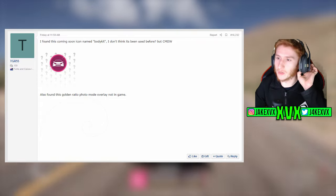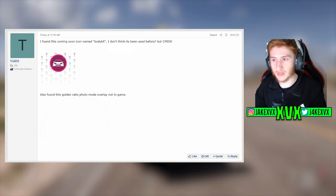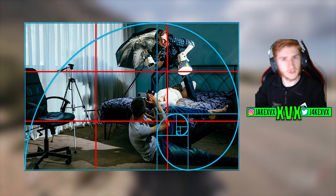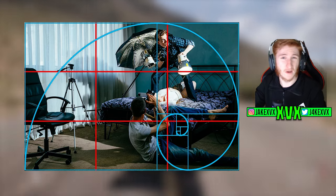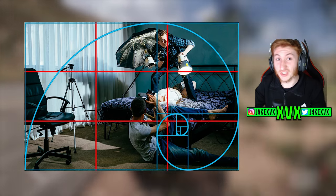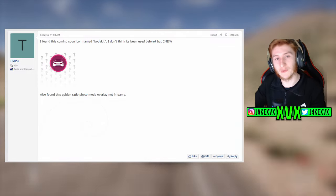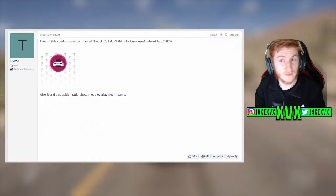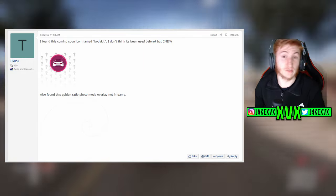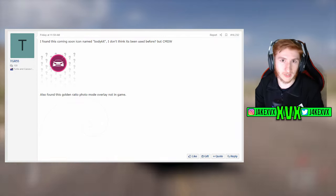Another thing found is a golden ratio photo mode overlay. I had to do a bit of research — it's an overlay photographers use to make their photos better in certain circumstances. If you know what the golden ratio is and you're into photo mode photography, this may come to the game at some point. It's been found in the files at least, which doesn't guarantee it's coming, but maybe a new photo mode update is on the way.